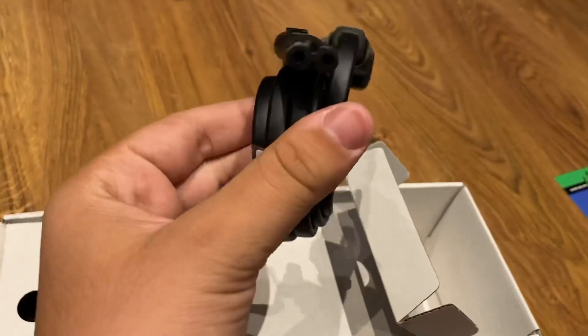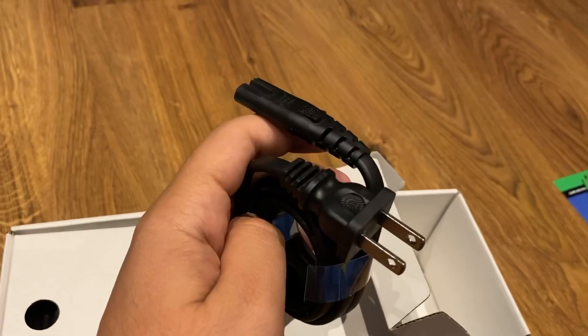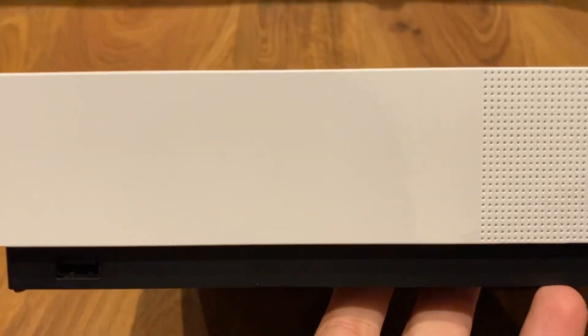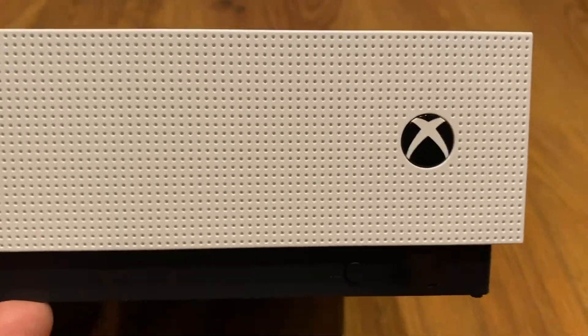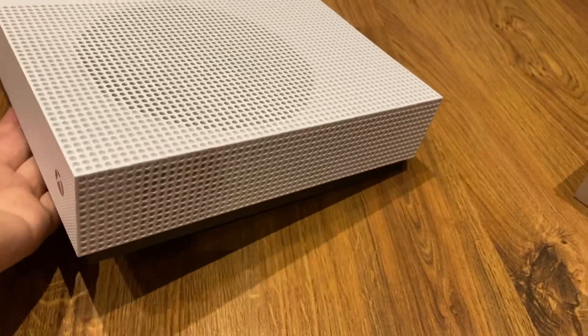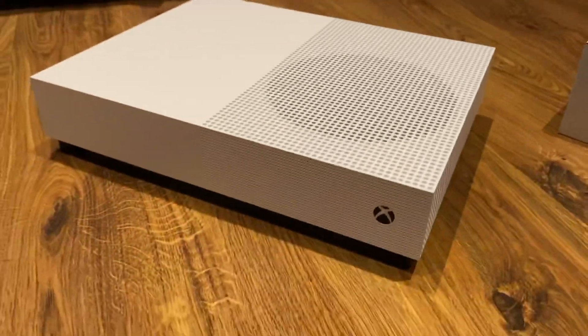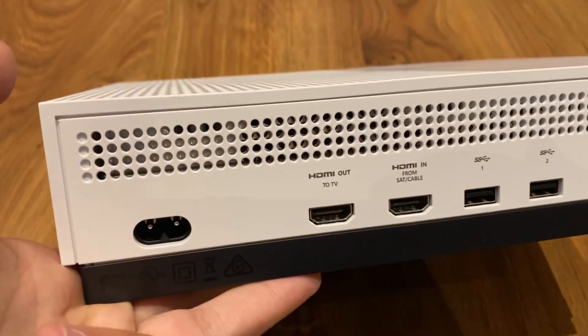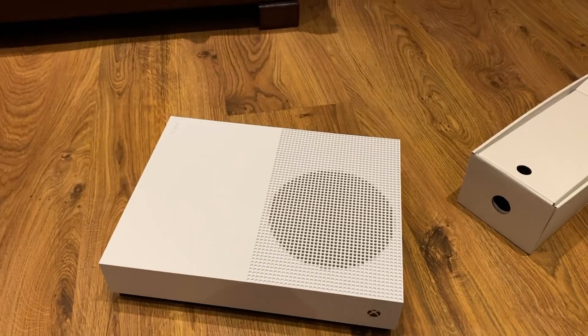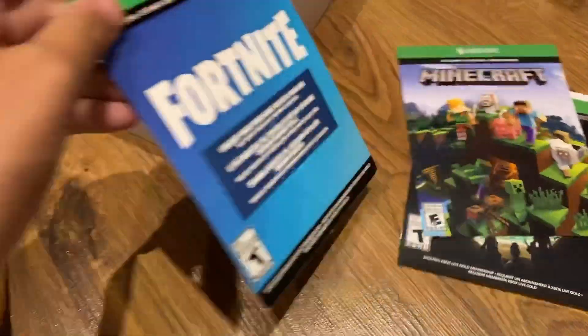Here we have the power cable, and lastly we have the all-digital Xbox One S. Here's where you put the wires. Alright guys, let's check out the Spider Knight in Fortnite Battle Royale.